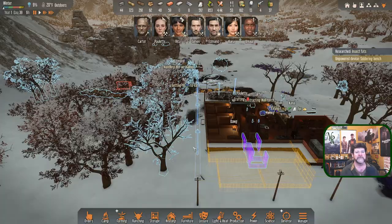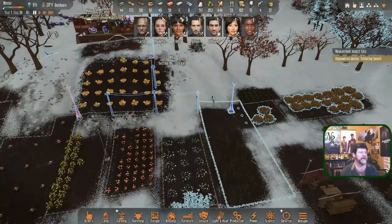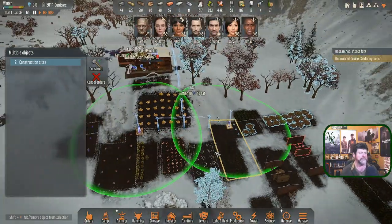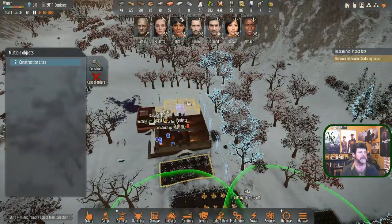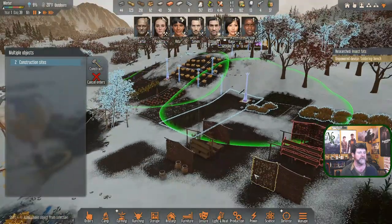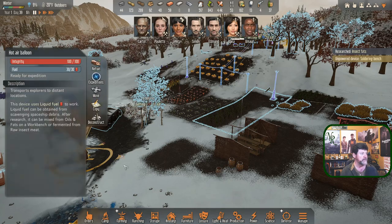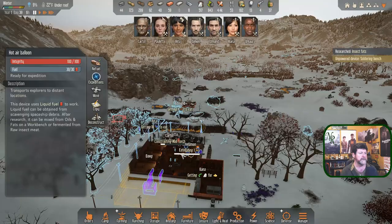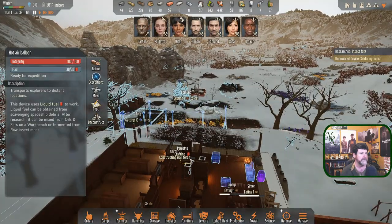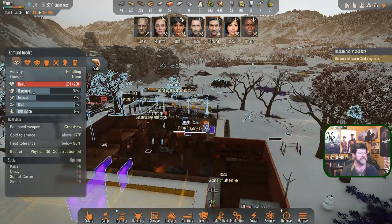I heard a noise — the power poles cleaning this area up, getting the lightning rods distributed more evenly and just cleaning up the mess now that we're not restricted like before. Edmund is putting fuel in the balloon. Paulette is crafting fuel — Edmund, while you're down there, can you also refuel this since you're right next to it?